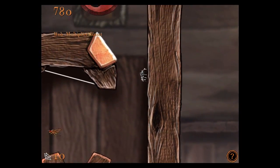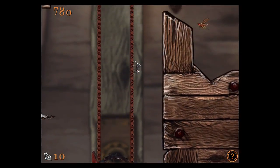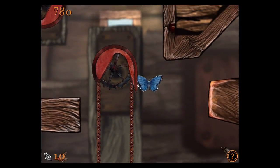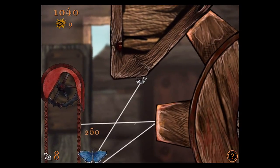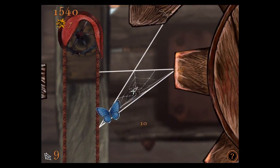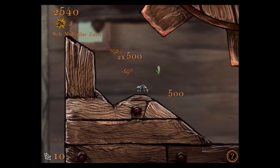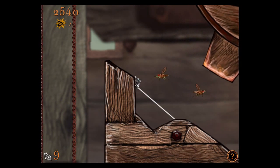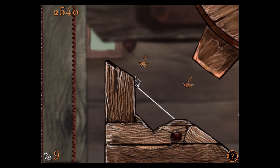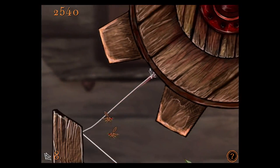That comes up in quite a few levels. There's a laboratory with a lot of moving equipment, because there's a mad scientist character who's one of the important characters of the game. It's been really fun — it's almost like taking damage in a combat game, where even though you can make forward progress, the game is kind of pushing you back unless you're good enough, fast enough, smart enough about where to build your webs.